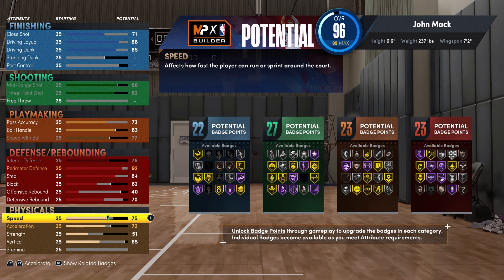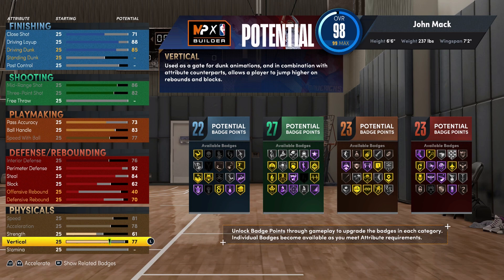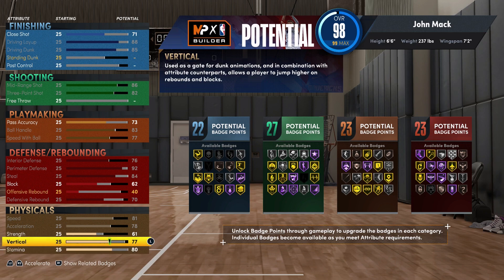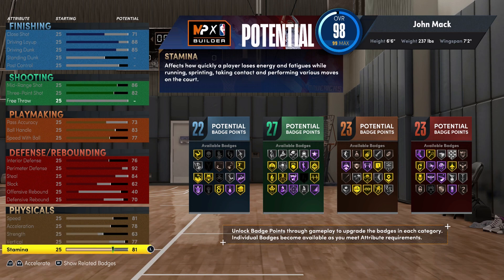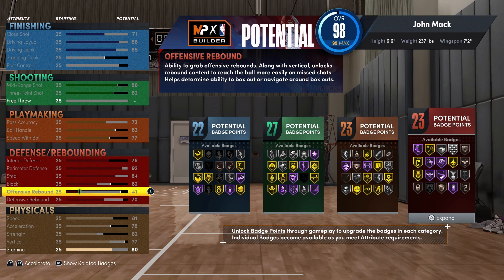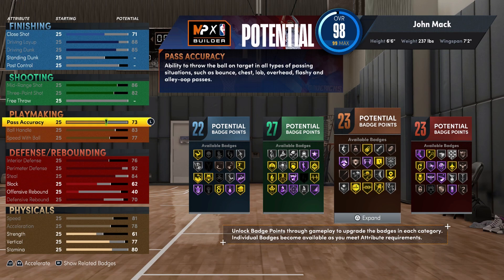For your physicals: speed you're going to bring up to an 81, acceleration max up to 78, strength up to 61 if you went with the free throw build, vertical is going to be a 77, and stamina is going to be an 80. You'll still have some extra points to play with — you can move things around. Options include bringing pass accuracy up to 74, strength up to 63, stamina up to 83, or block up to 63. Personally, I'm going to go with 61 strength and 74 pass accuracy — I think that's the best option.